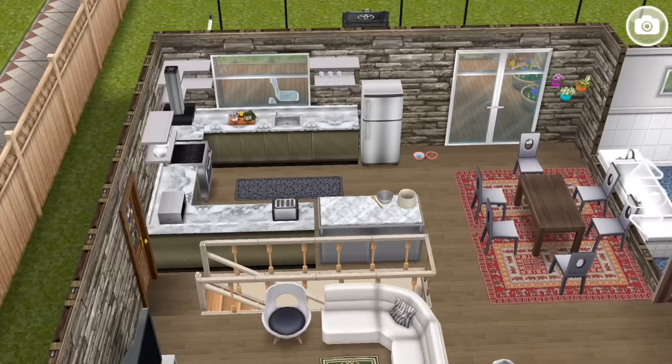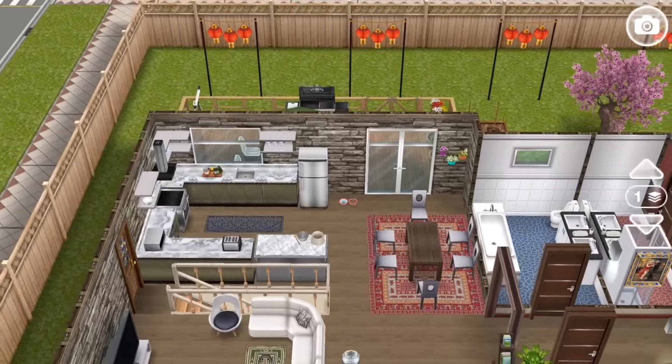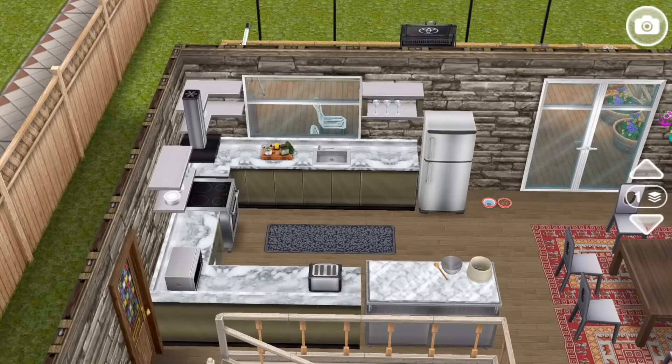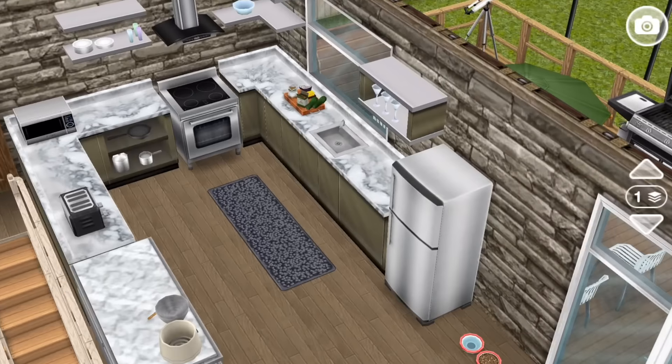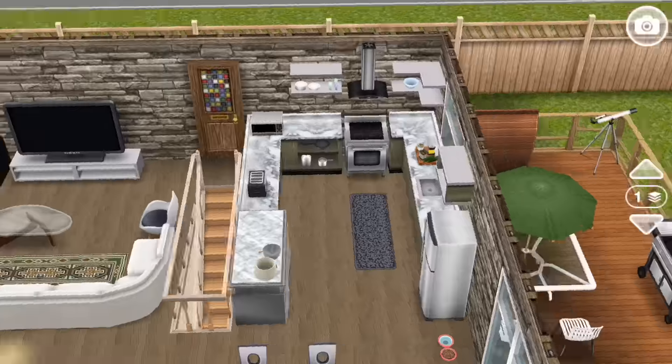We have French doors at the back to get out onto the patio, and we have a nice U-shaped wraparound kitchen. The kitchen has got, in keeping with the stone, marble countertops. Very fancy.